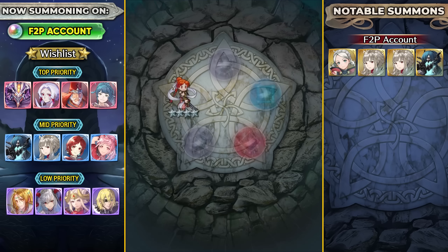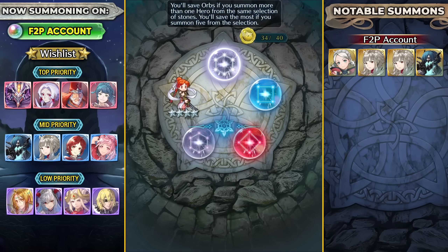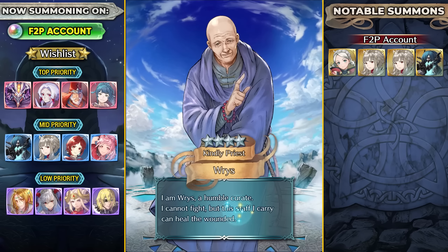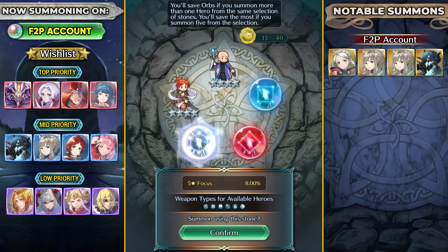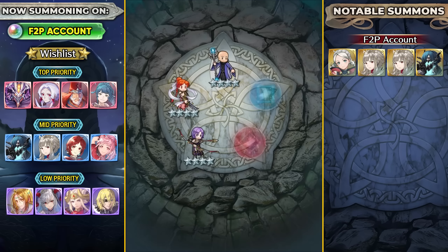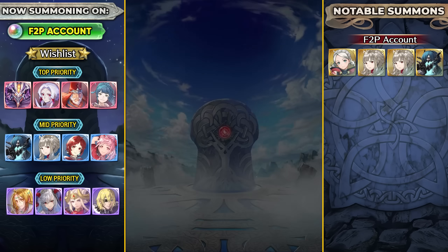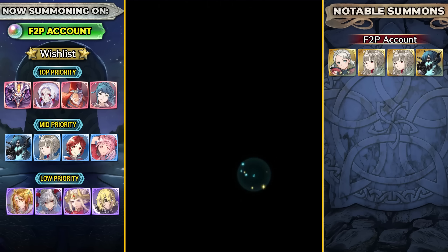Next month I think one of the units from green or blue that they've set to rerun on a legendary banner is probably going to be on a hero fest. I'm guessing maybe Thor - that would be really nice as I could also try and get merges for her. I'm going to get Leon. If I just get one Regan I think that is going to be fine. But so far Veronica is just showing up again and again. Chrom is definitely pretty nice for Aether.